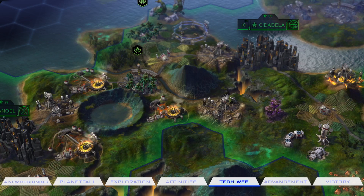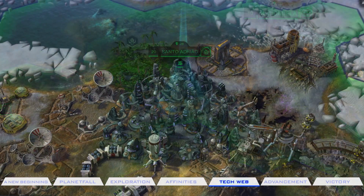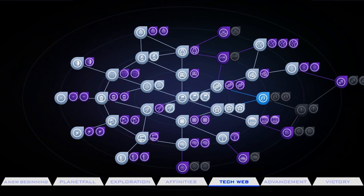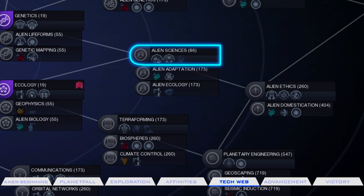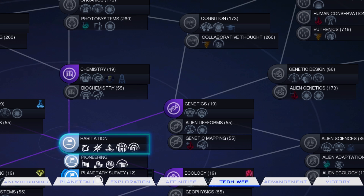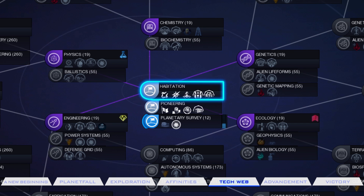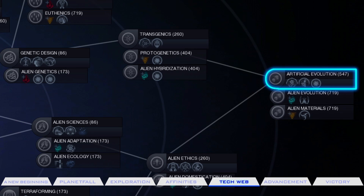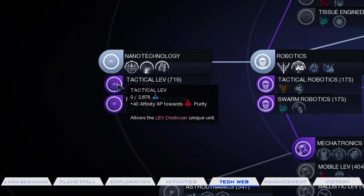Sid Meier's Civilization Beyond Earth breaks the conventions of linear development, constantly pushing you into an uncertain future with experimental technology. The tech web is where all your skills and research live. Each primary tech has a few associated specialized techs attached to it, and you don't have to move in one set path to unlock new techs. You'll start in the center of the web, with familiar technology nearby and exotic elements at the fringes. Choose carefully — you won't be able to unlock the entire web in one game.